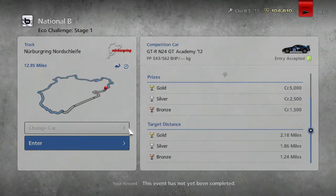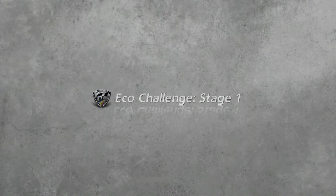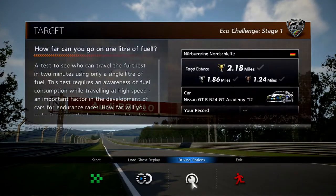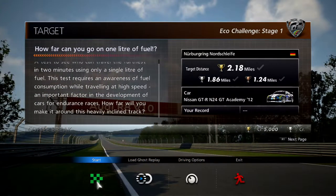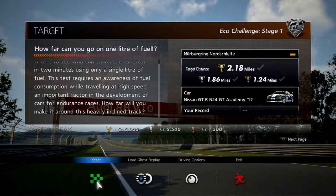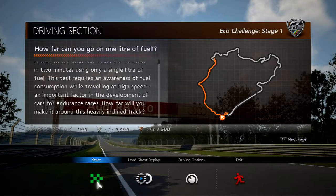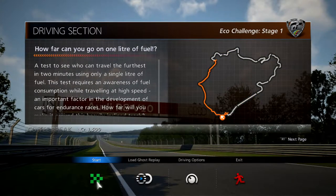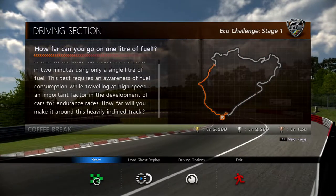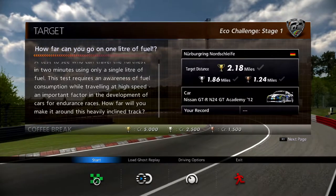We have to get 2.18 miles to get first, second is 1.86, and 1.24. I have a feeling, because we're in a manual transmission, we should get a little bit of extra assistance. If we had Clutch as well, that could give us a huge assistance. Who can travel the furthest in 2 minutes using only a single litre of fuel? We only have 2 minutes, and it takes about 2 minutes just to get up towards the first hairpin, which is around about 3 miles. Wish me luck.